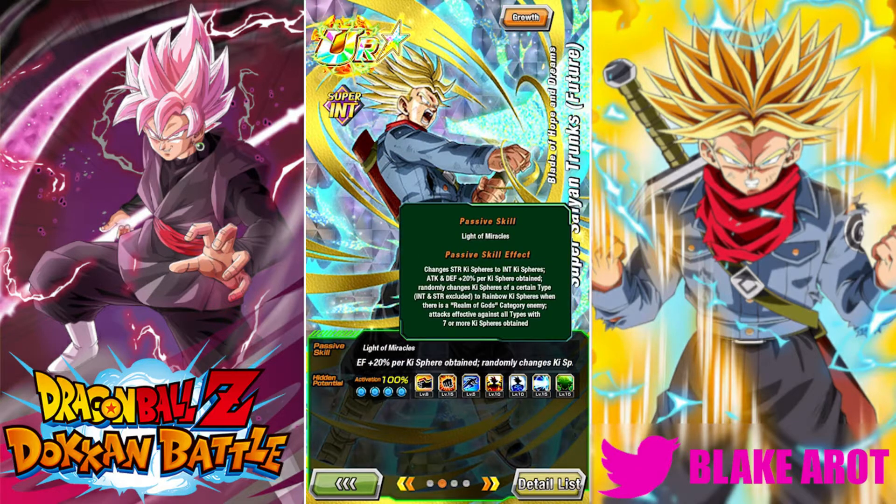So his passive — he changes STR key spheres to INT key spheres. He gets attack and defense plus 20% per key sphere obtained. And then he randomly changes key spheres of a certain type, excluding INT and STR, to rainbow when you're facing a Realm of Gods category enemy. And if you get 7 or more key spheres, his attacks are effective against all types. So a lot to talk about from his passive — there's a lot that got buffed here.